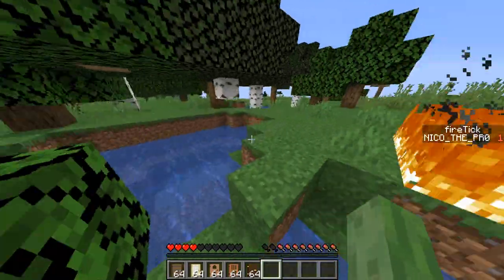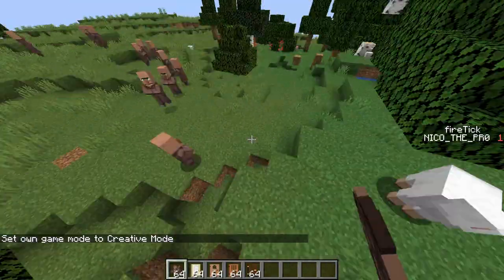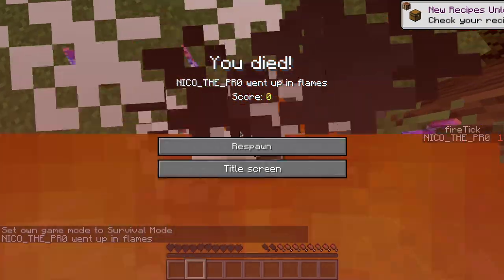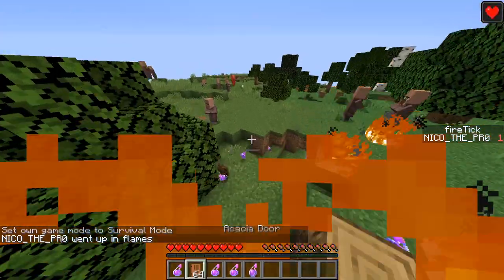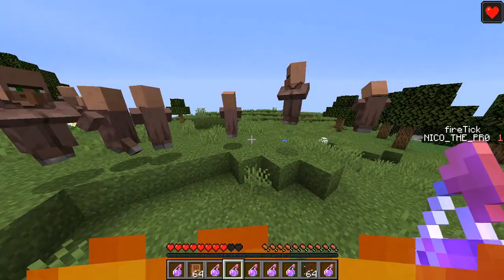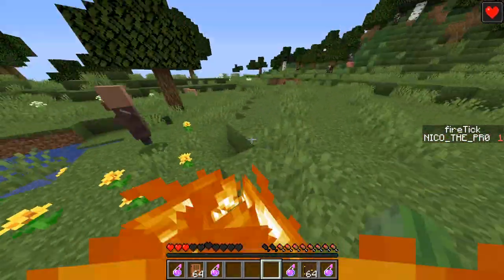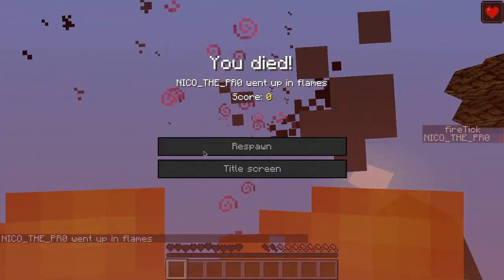Just a little addition I made: if we try to summon a bunch of villagers — there we go, we summoned a huge amount of villagers. As you can see, if I walk nearby a villager, they will try to get away from me, because I'm a zombie and they are spooky spooked. They are getting away and probably dying while trying, which is a little bit sad and a little bit ironic.